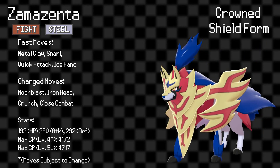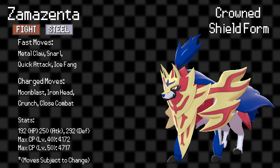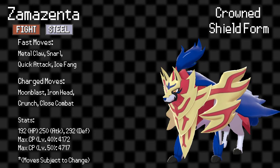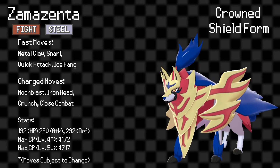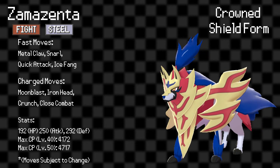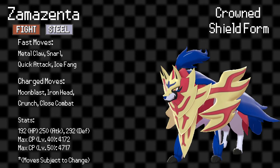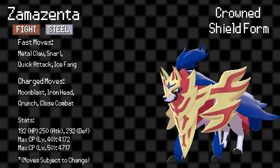Moving on to Zamazenta, its Crown form makes it a very different beast. Its Defense rises to an impressive 292, which would make it the 5th most defensive Pokémon in the game. This could make Zamazenta a game-changer in PvP, perhaps making it even more viable in the Ultra League. It's hard to tell depending on whether it receives a brand new moveset, but there's still a lot of potential for the Shield mascot.